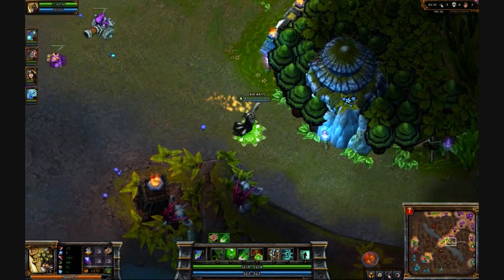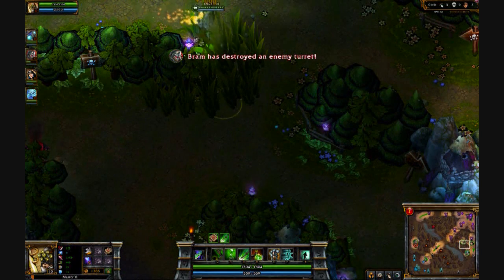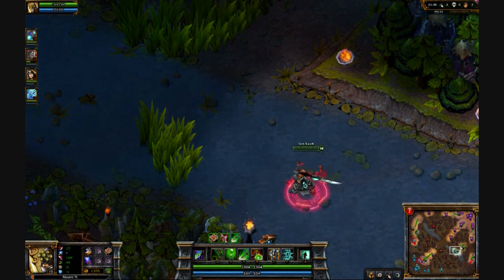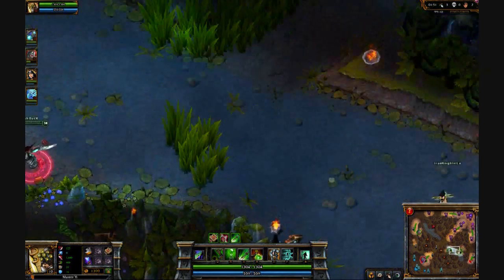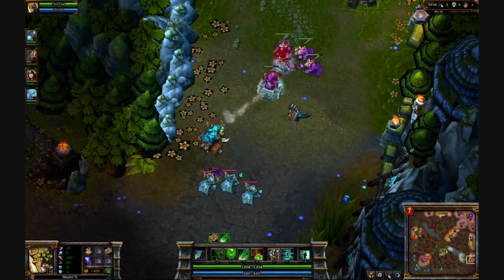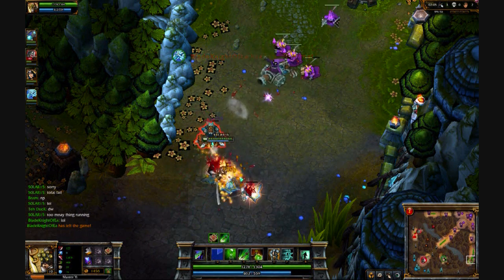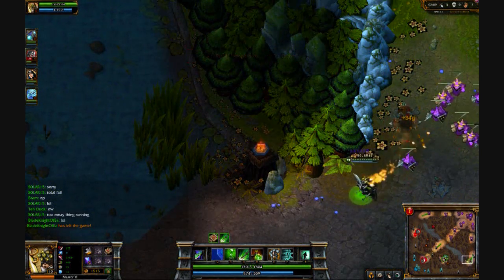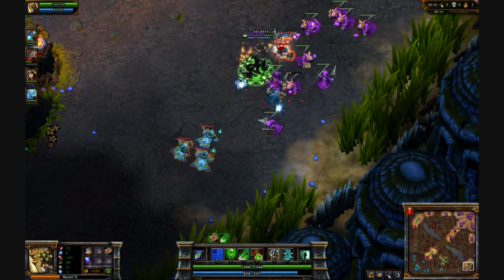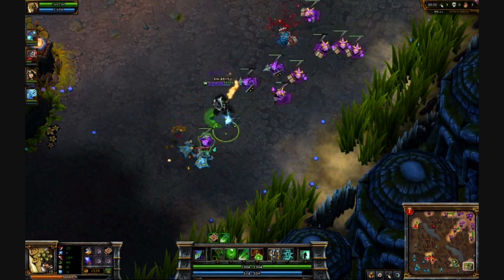Here I'm going over to push the bottom lane. I'm heading through the jungle — this area between the lanes — which has lots of bushes, twists, turns, and places to hide. I can see that our team has made it into the enemy base and is attacking the inhibitor, but I'm not going there since the rest of the team is already there. I'm going to push this minion wave and try to get up to the next turret in this lane.